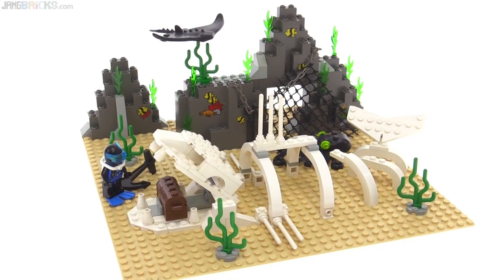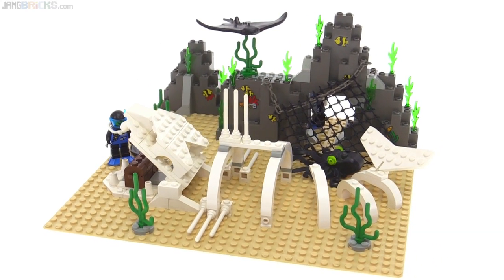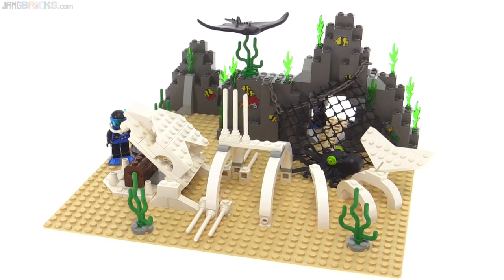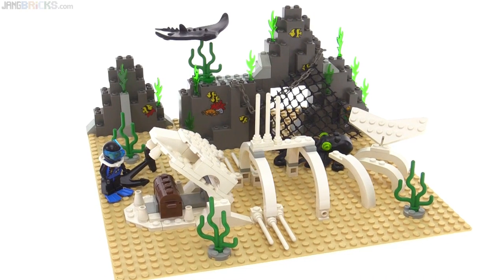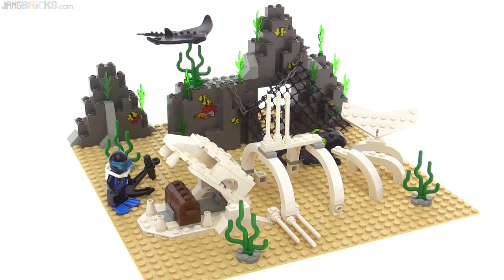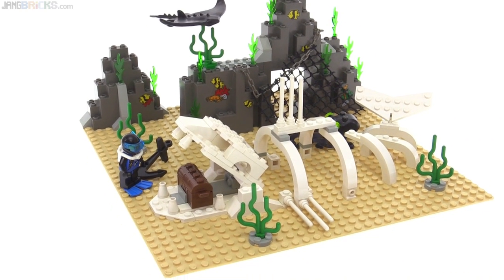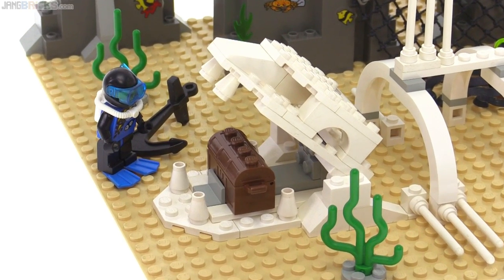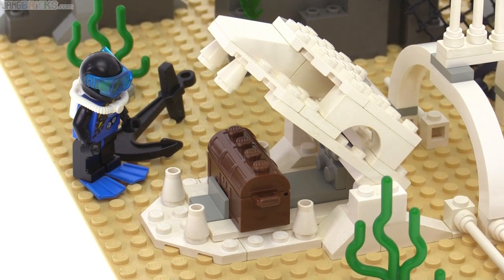The biggest build in the set is the entire seabed area — a section of explorable space representing the underwater environment. It has a very large skeleton on the base of the seabed, which was a fun little build with an action feature: in the mouth of the skeleton is a treasure chest.